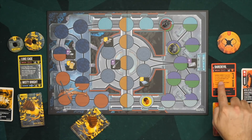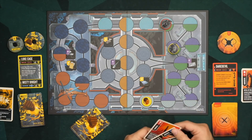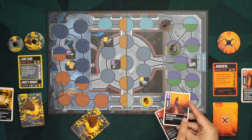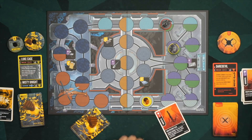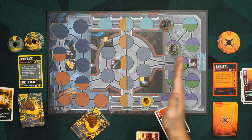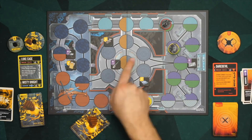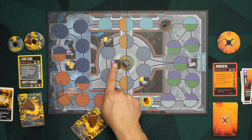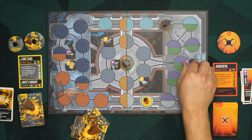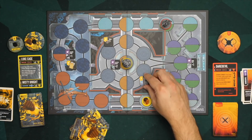Daredevil also has a special ability: during combat, if you have two or fewer cards in hand, you may blind boost your attack or defense — draw a card, reveal it, and add the boost value to your total. Also, when maneuvering, you can discard a card from your hand for its boost value to move that much farther with each of your figures.